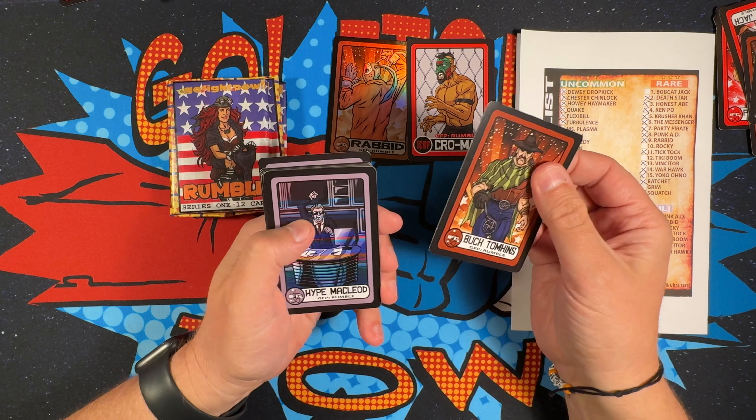Next pack: Space Invader One, Ger Liath, Ken Poe, Frederick, Plain Jane, Ricky Stallion, Dogma, Scorpio, Tim Rocket Jr., Flexibil, Chester Chinlock, Crow Mag — so I got a second Crow Mag. And then Warhawk as the rare card, which I already had, but cool to have two.